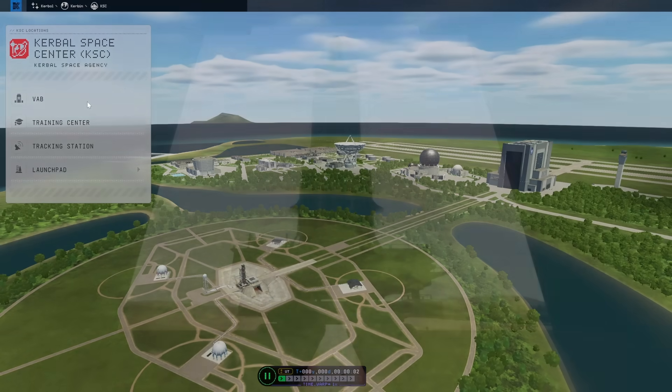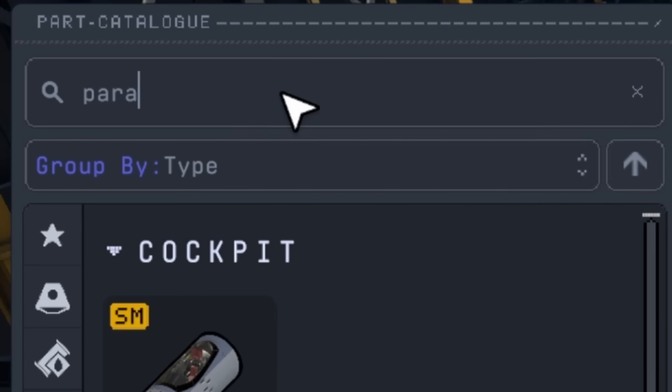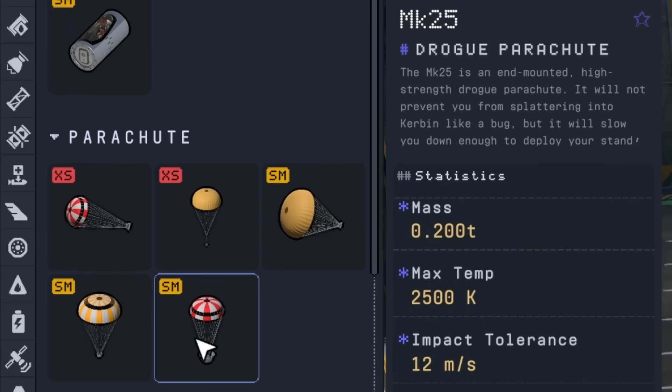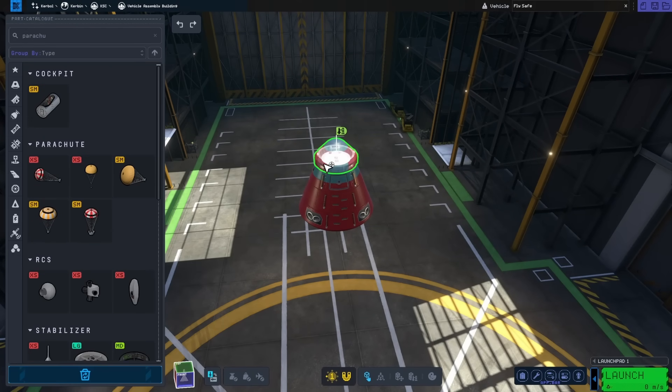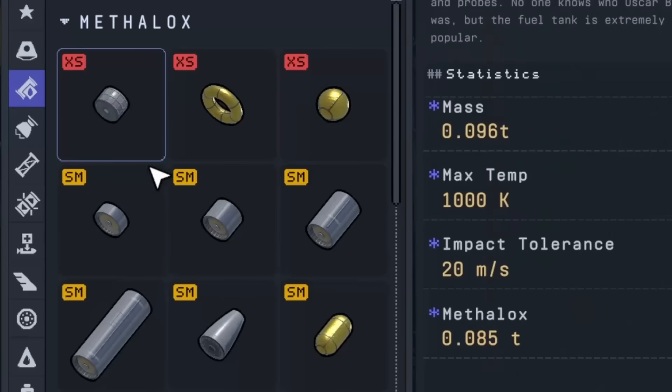Starting out in the vehicle assembly building, the first thing I needed was a pod. I decided on one that seemed most similar to one from the original game, and it could also fit a parachute on it. Looking at the parachute options, I originally considered a drogue chute, but since Duna already has such a thin atmosphere, I wanted a full normal parachute.